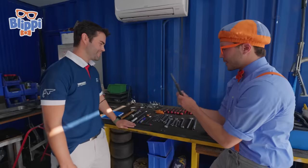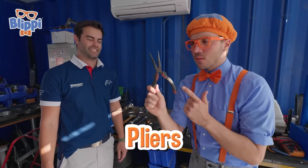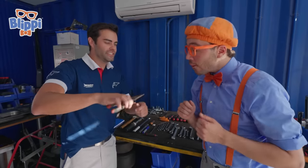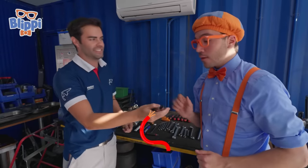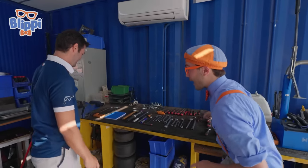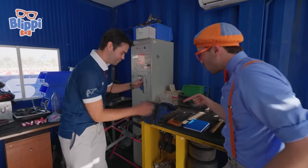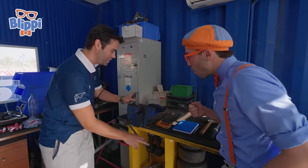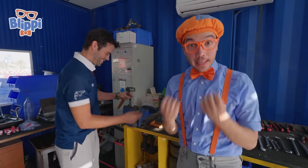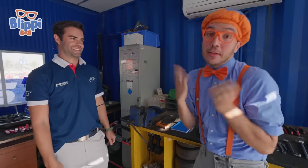What about these? Pliers! But why would you need pliers? That's to grab the small cables around the go-kart — and to cut the wires! This is really helpful here! And this looks like a really big tool! That's a clamp — it keeps things nice and secure so you can fix them!